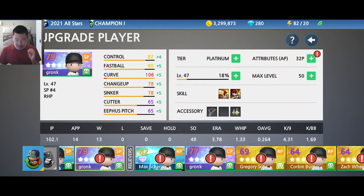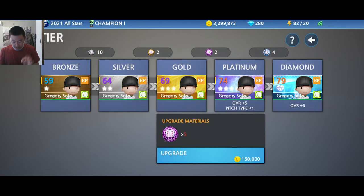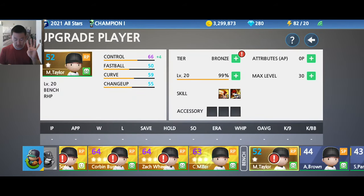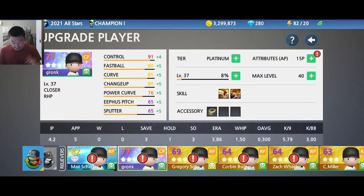Every time you upgrade their tier, their overall goes up by five. You can see Soto goes from 69 gold to 74 platinum. For pitchers, you also get an extra pitch type. Bronze pitchers start with four pitch types; you go to silver, you get five; gold, you get six; and diamond gives you seven, which is the max.